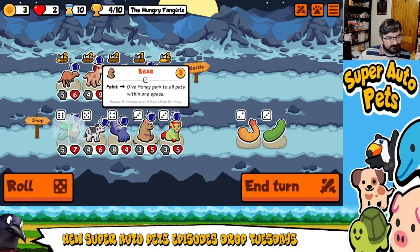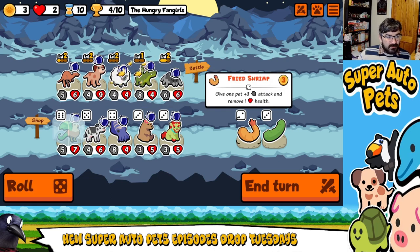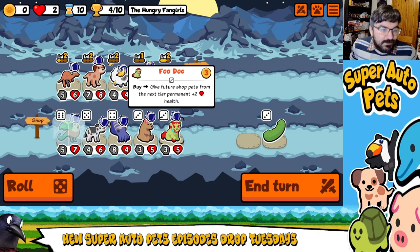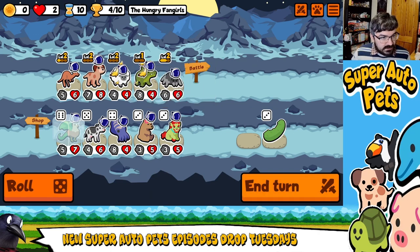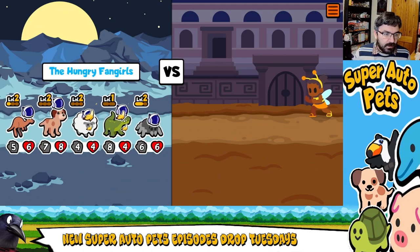Bear could be fun, but unfortunately we're not really in a position to use Bear. Let's just rebalance Doggo's stats a little bit. I'm quite happy with how this is looking at this moment in time.